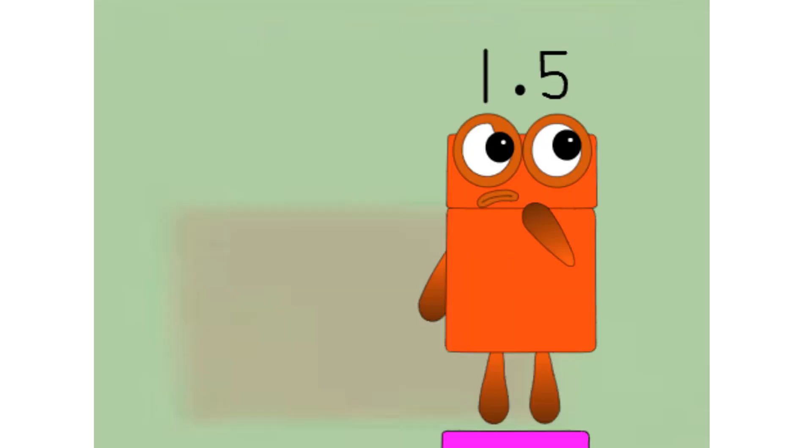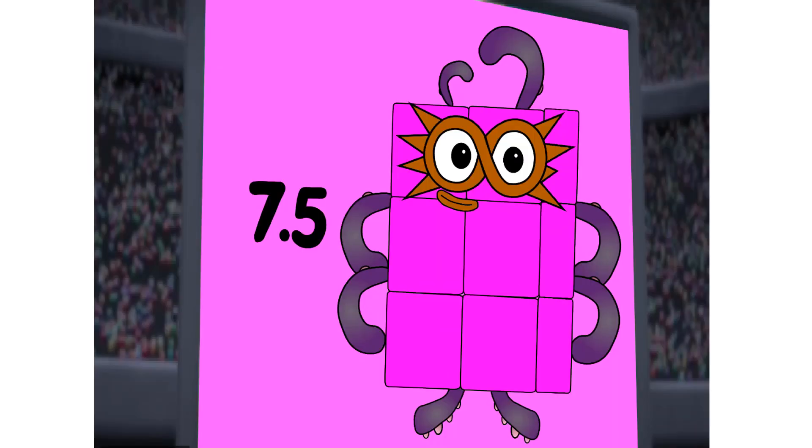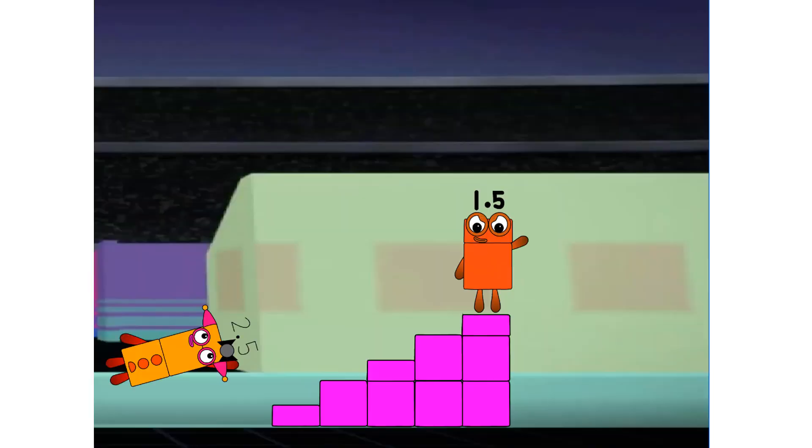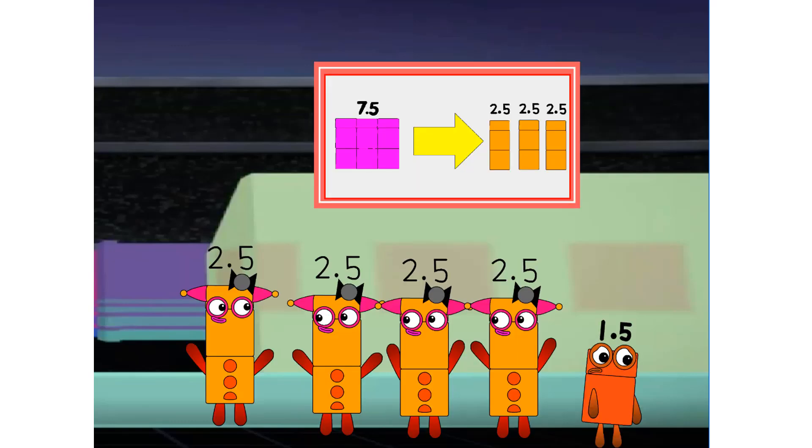That sound means it's last rectangle standing. Only one player remains who can be split into teams. But who is it? Are you sure there's a rectangle left? Because I don't see any rectangles. Last rectangle standing is Left Toe. Team of 2.5s. Game over.